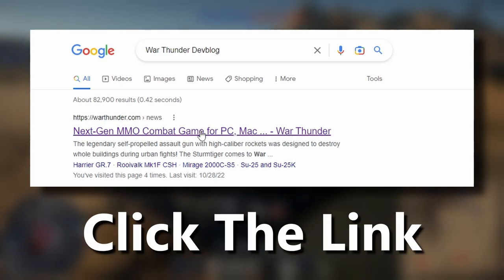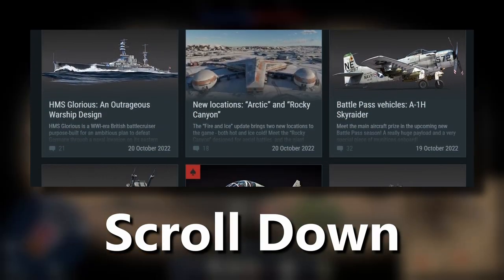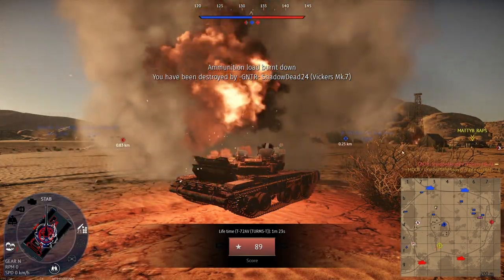Step 3: click on the first link available. Step 4: scroll through the dev blog to learn about all the new stuff Gaijin is adding to War Thunder. There you have it. Now when a new update drops, you can find all of the information right there.